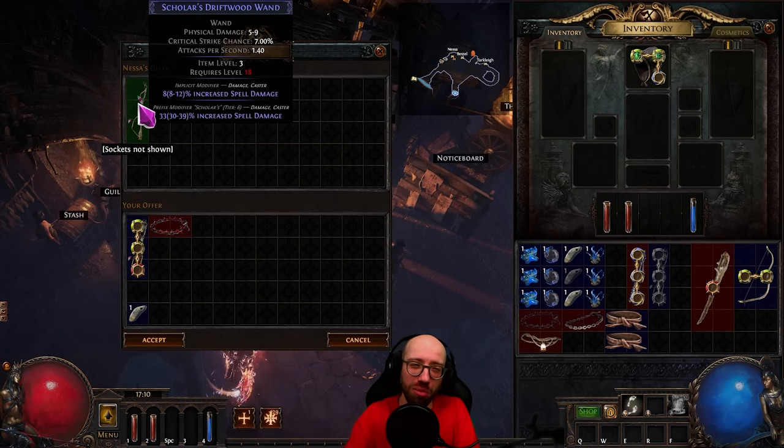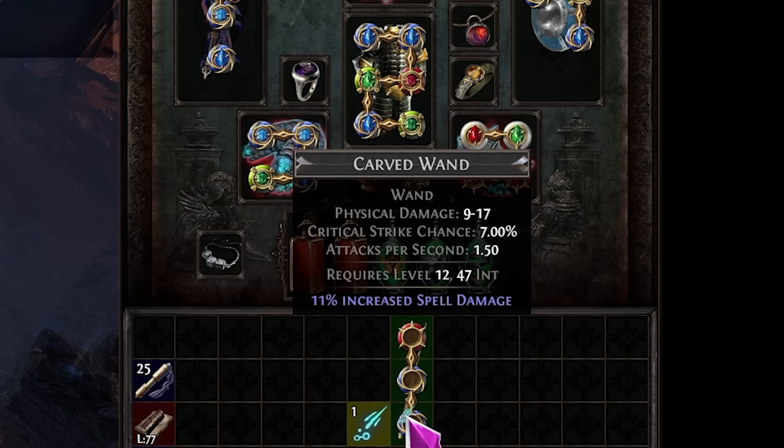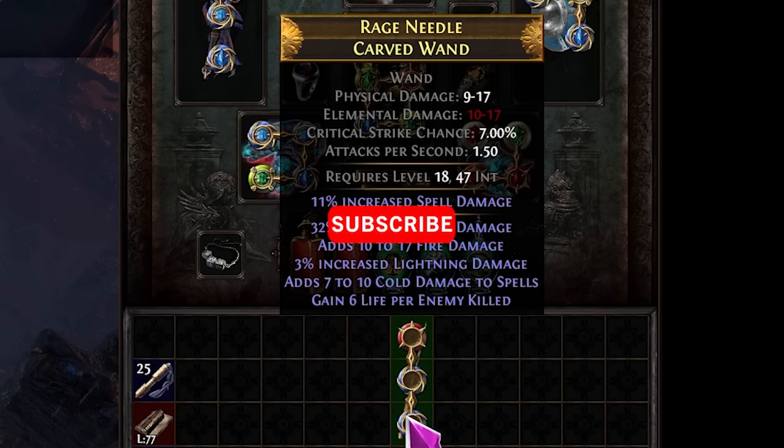By the time you hit level 18, you probably have something better anyway, as essences still exist in the game as a way to deterministically craft rares with one guaranteed mod.